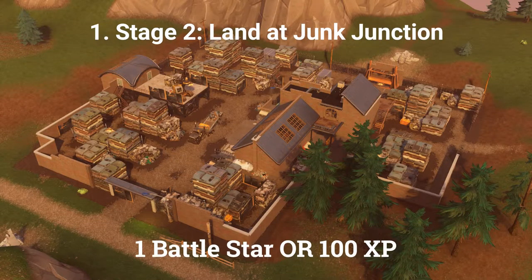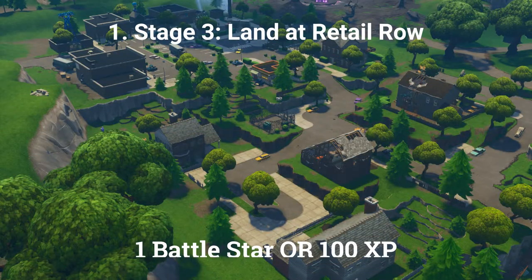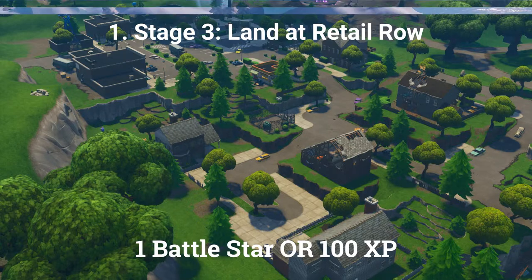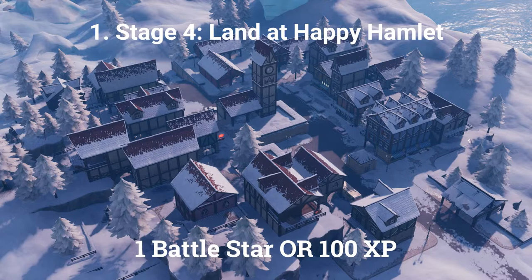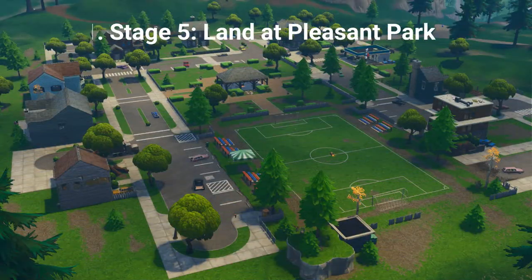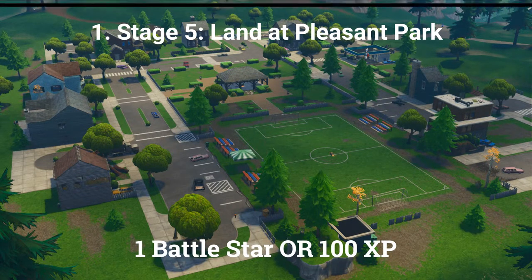The second stage is land at Junk Junction, worth 1 battle star or 100 XP. The third stage is land at Retail Row, worth 1 battle star or 100 XP. The fourth stage is land at Happy Hamlet, worth 1 battle star or 100 XP. The final stage is land at Pleasant Park, worth 1 battle star or 100 XP.